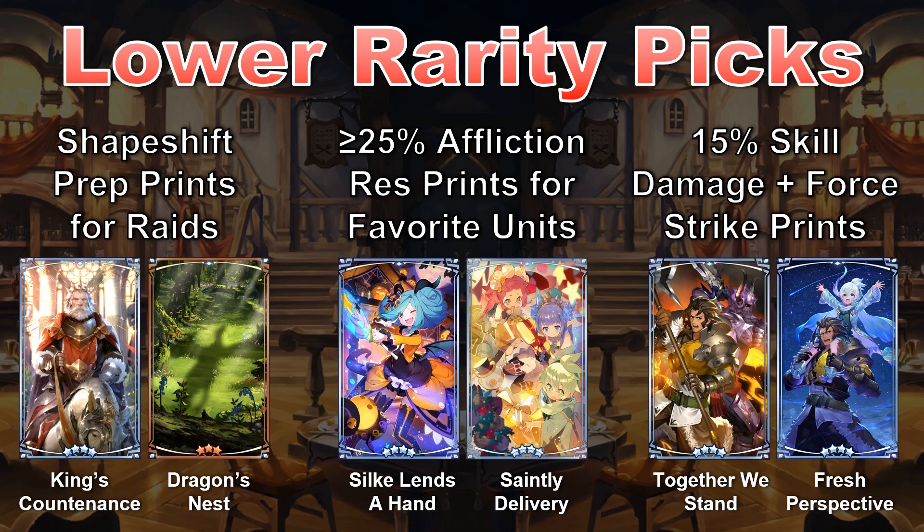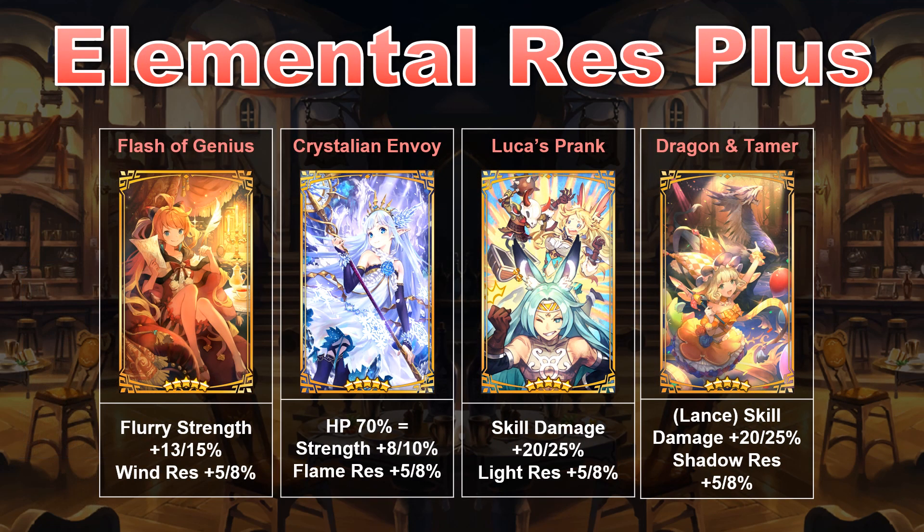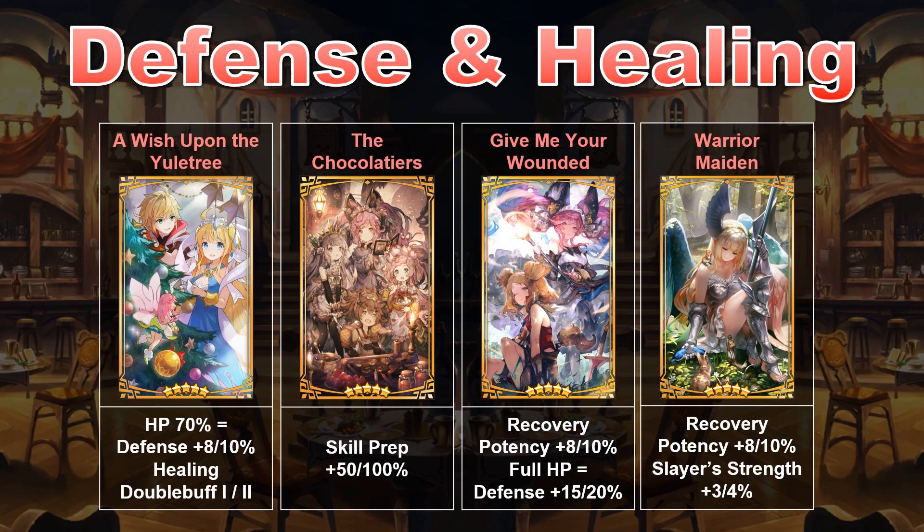Now let's move on to the 5-star gacha prints I like the most, starting with some options that I'd consider niche yet very powerful. Flash of Genius, Crystallian Envoy, Luca's Prank, and Dragon and Tamer are all excellent, but only at their best against a specific opposing element. These are the types of prints you'll be looking at if you want to ditch the high dragon Wormprints alongside dragons like Prometheus and Gilgamesh. They're also great for ranged characters who might otherwise struggle with the HP entry requirements due to their lower defense. I would also mention the Chocolatiers, A Wish Upon the Yule Tree, and Give Me Your Wounded in the same vein — all three can be used to lower the entry requirements of high dragon trials, with the latter two having useful applications throughout the match, and the Chocolatiers allowing you to bring in ranged adventurers using pure strength dragons by casting a team defense buff immediately.